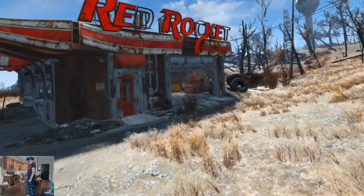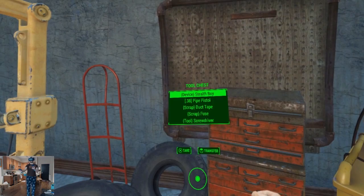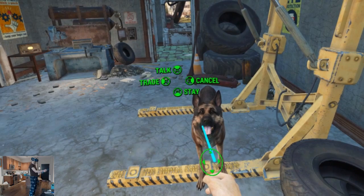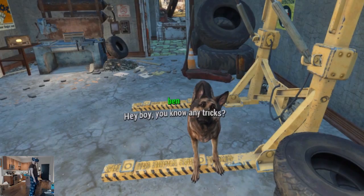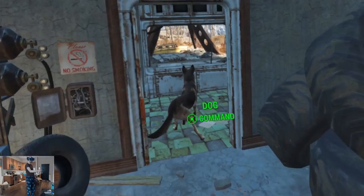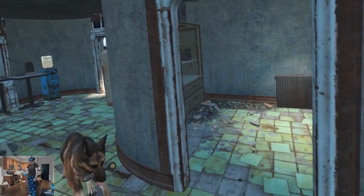Red Rocket — is there good stuff to loot in here? Ooh, stealth boy. Pistol. Hey there. You know any tricks? Playful bark. Right grip to stop issuing commands. Any goodies in here? Was Dogmeat opening cabinets?